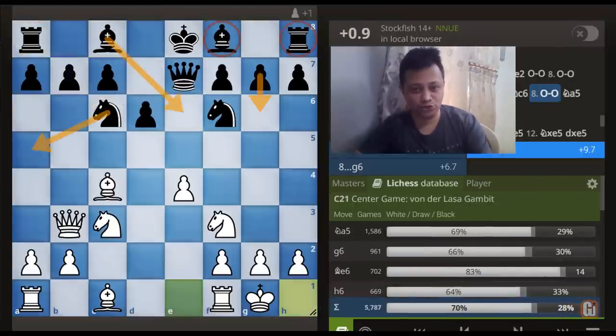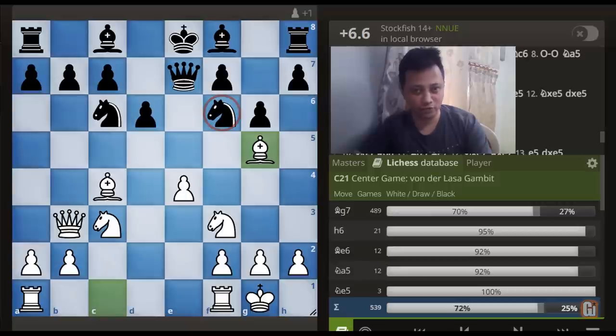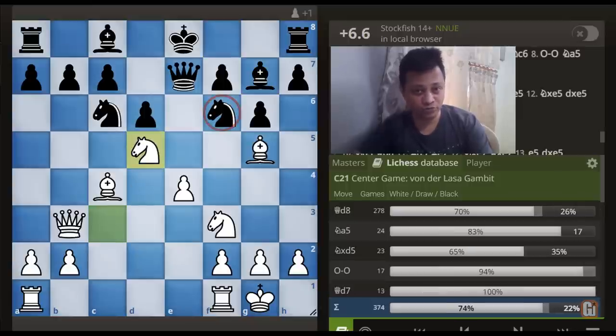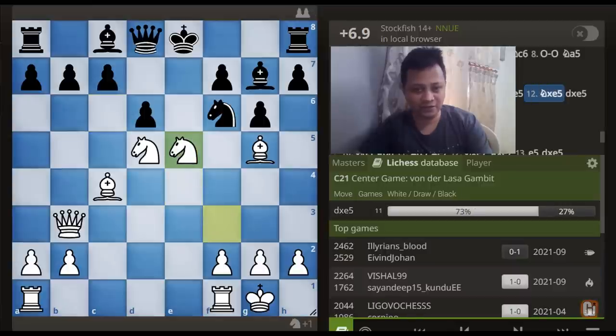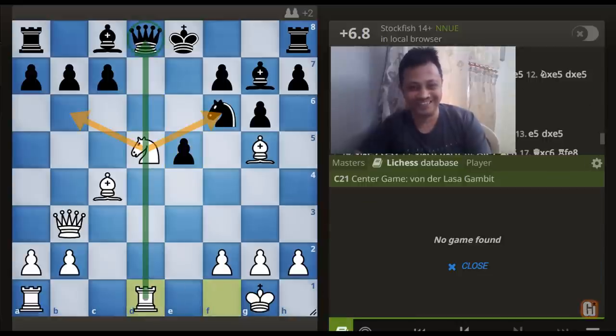What about the second move g6? This time around White also has some natural attacking moves: Bishop to g5 pinning down the Knight, Bishop to g7, and now Knight to d5 completes the attacking route. After the forcing sequence Queen to d8, e5, Knight takes e5, Knight takes e5, pawn takes e5 — look at this final silent but killer move: Rook to d1. Even though Black sees that the Knight discovery is going to come, unfortunately he cannot do anything about it.